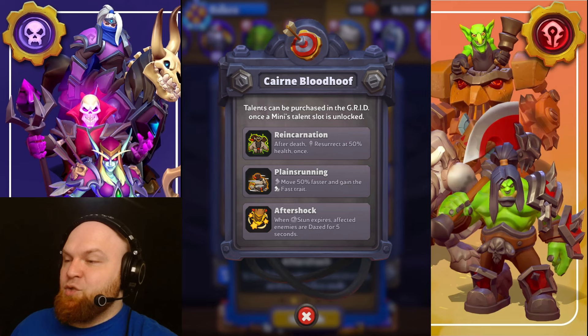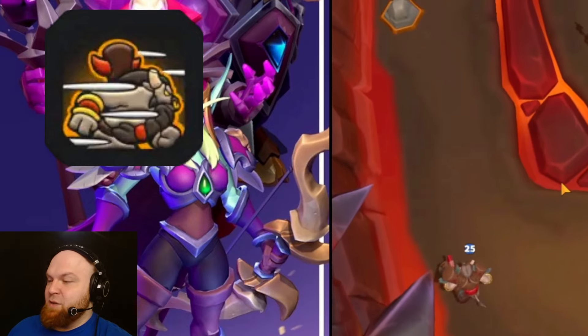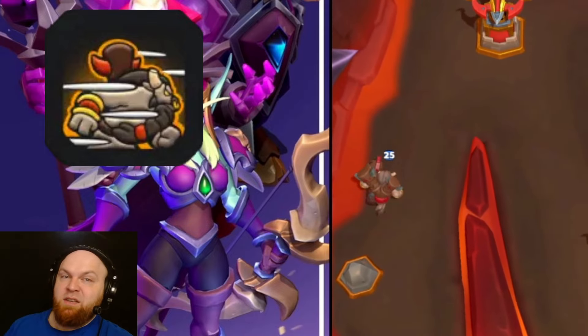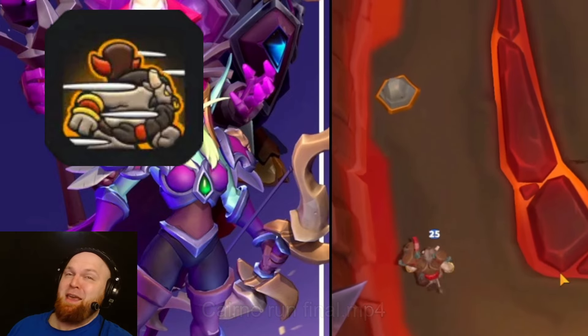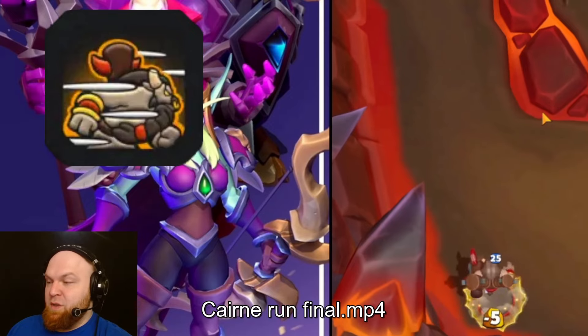Talent number two: Plainsrunning. Move 50% faster and gain the Fast trait. Wow, this is a good one — look how fast he is. He gains the Fast trait, and on top of that you get plus 50% movement speed. Combined with Bloodlust, it's even faster. This is literally the fastest unit unbuffed in the game with this talent.